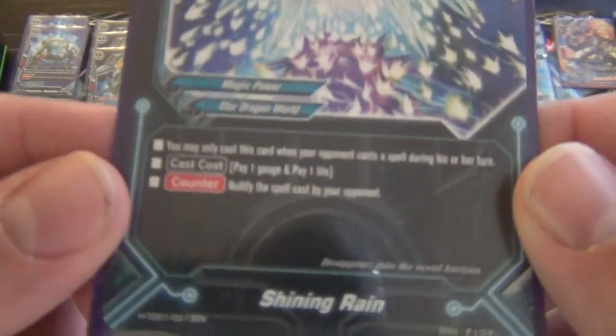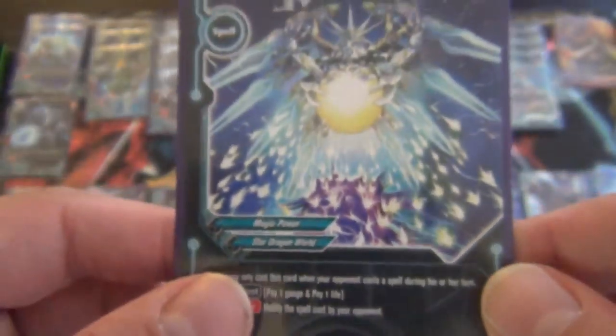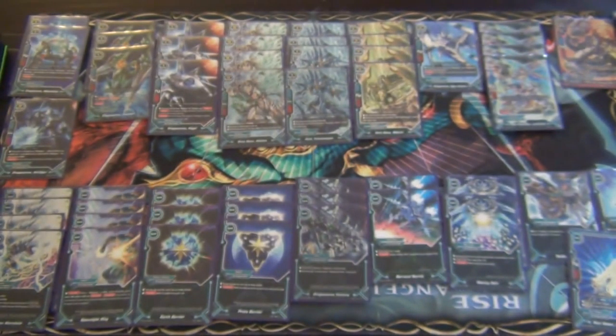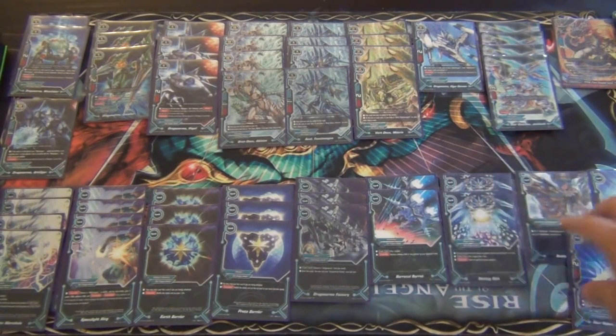We have two copies of the spell counter Shining Rain. You may only cast this card when your opponent casts a spell during his or her turn. Pay one gauge and one life to nullify the spell cast by your opponent. Pretty clutch — there's a lot of spells it can stop: Legend World spells cast during their own turn, Continue, Hot Springs, Mission Cards from Dungeon World, Grim Wars from Dragon World. It's useful to play two in the main deck and two in the sideboard.